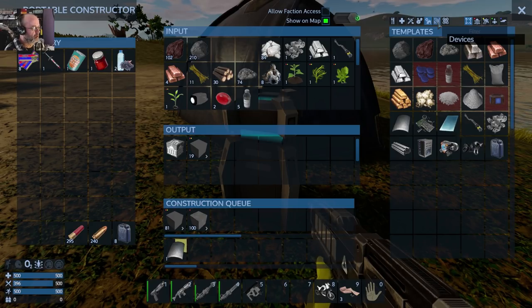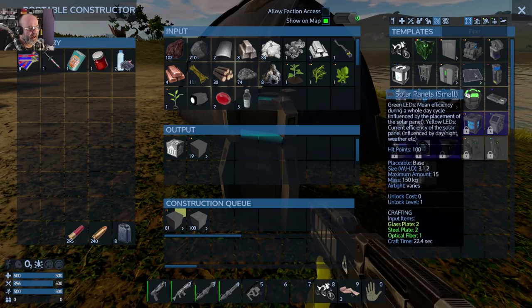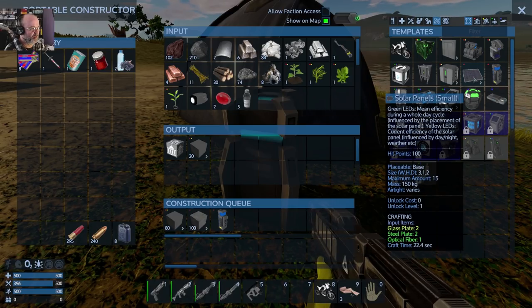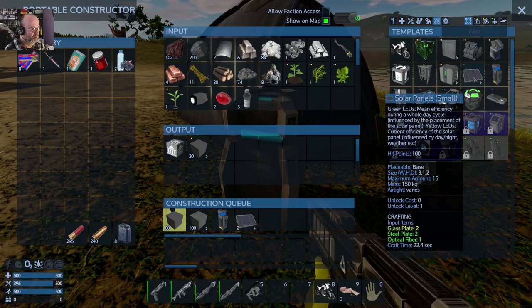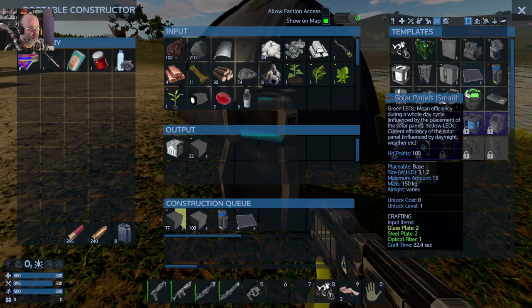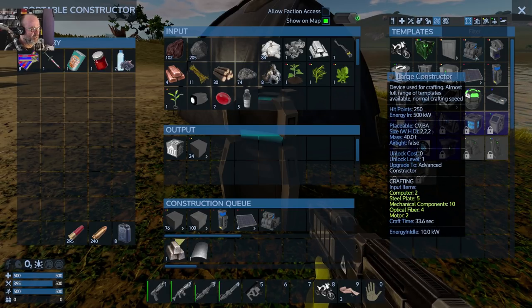We'll let it keep doing that. It is going to want us to make a capacitor and a solar panel, if I remember correctly. I want to do four of those — maybe two to start with. And we are going to want a large constructor.